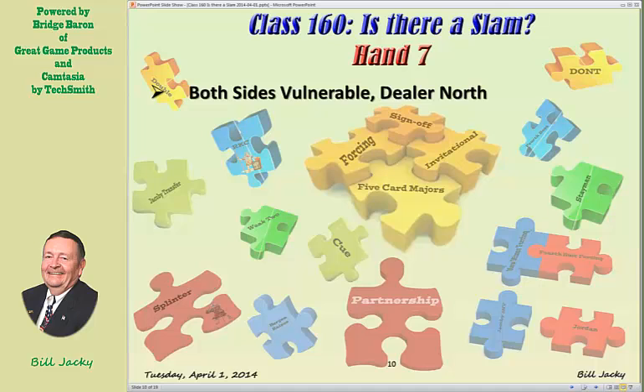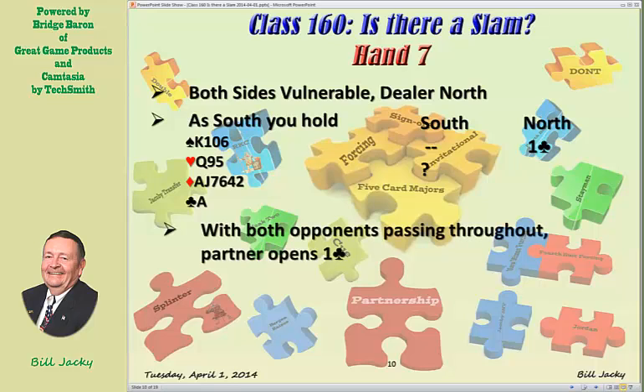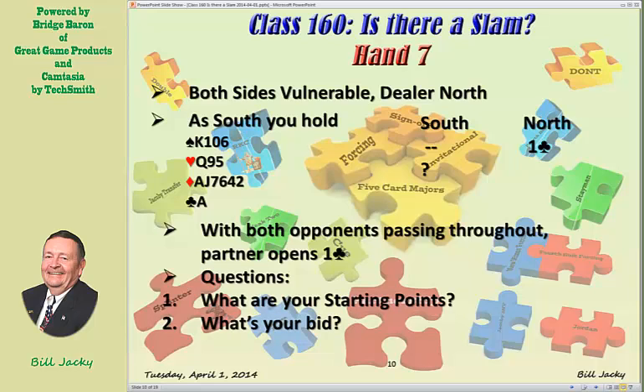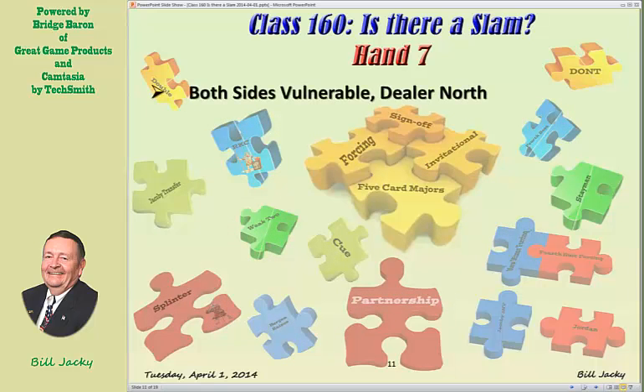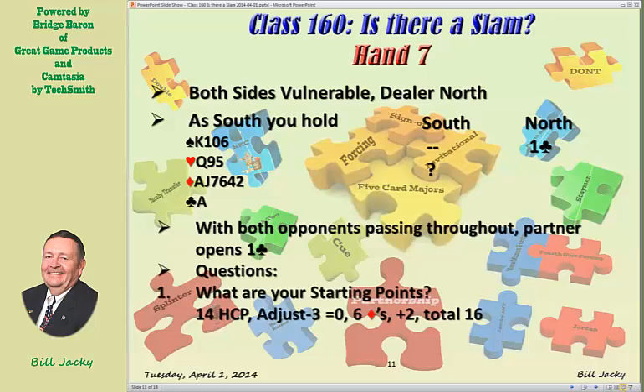Hand 7. Both sides are vulnerable, dealer is north, and you are south. Your partner opens the bidding with one club, and it's your bid, with both opponents passing throughout. Your starting points: you have 14 high card points, no adjustment, but you have six diamonds, so you add two points for a total of 16 starting points. Your only real bid is one diamond.